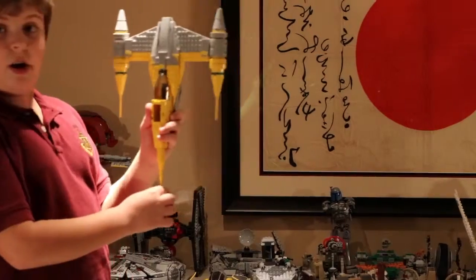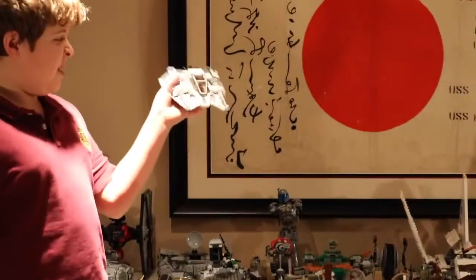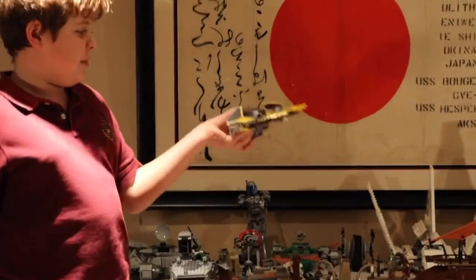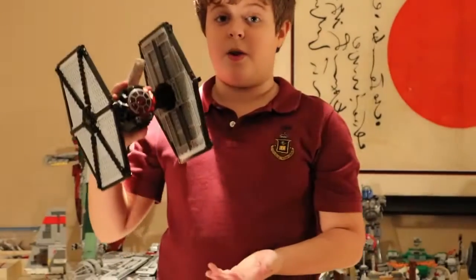Here is a Jedi Starfighter. It was used in the first movie. Here is a Hoth ship, the top rope boots. Anakin's Jedi Interceptor. This is a little speeder. This is the TIE Fighter from the new movie.